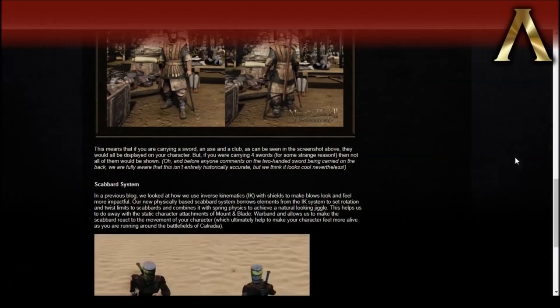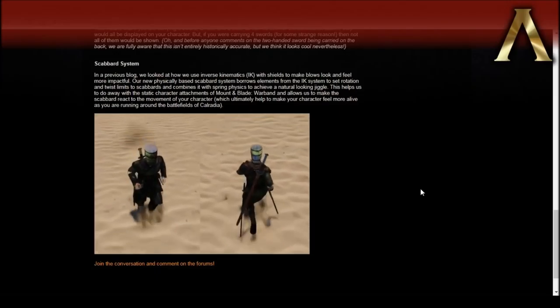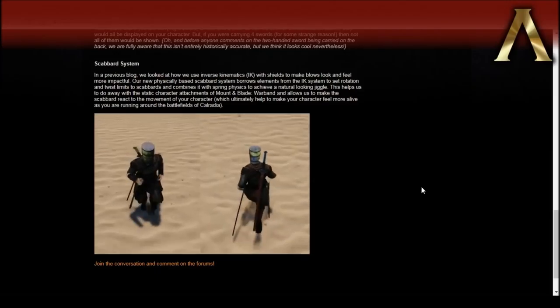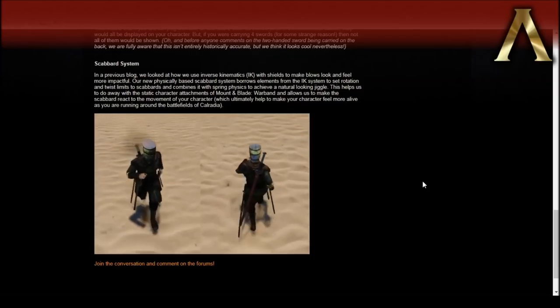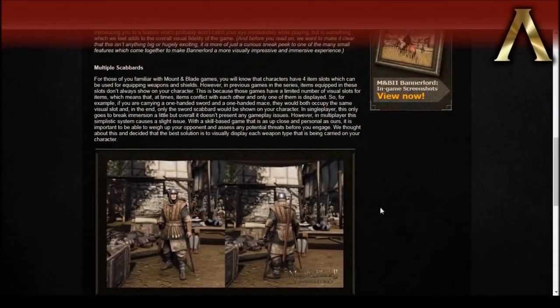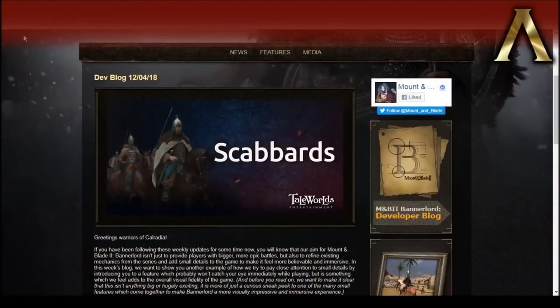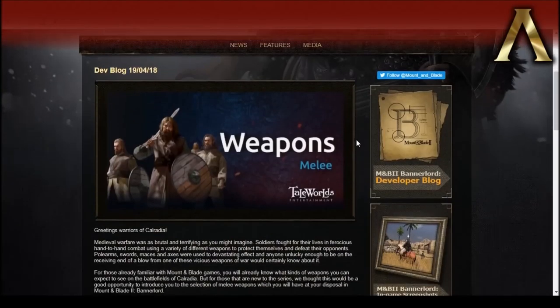The other big thing is that they have added physics to them, so they'll actually kind of jingle around when you move. And that's really all last week's blog was talking about, so that's why I didn't really bother. But now you've got a quick rundown of it, just in case you were interested. And with that, let's jump to the next one, which is about weapons.